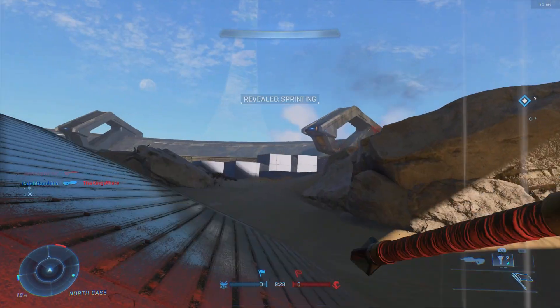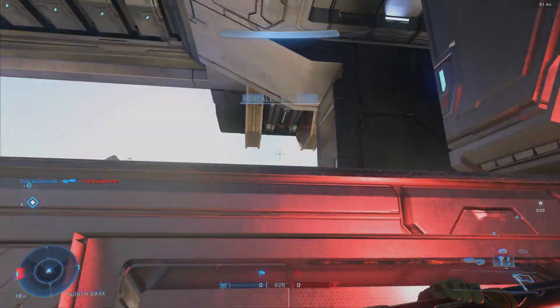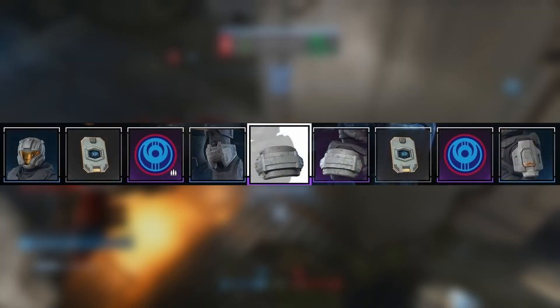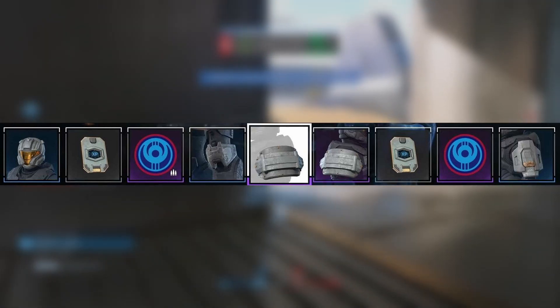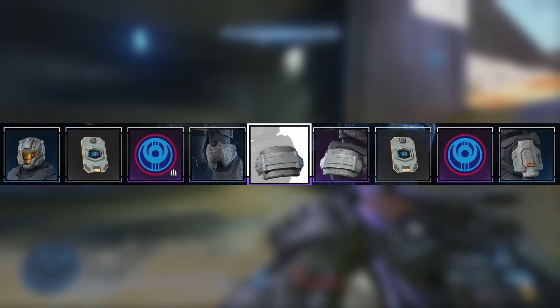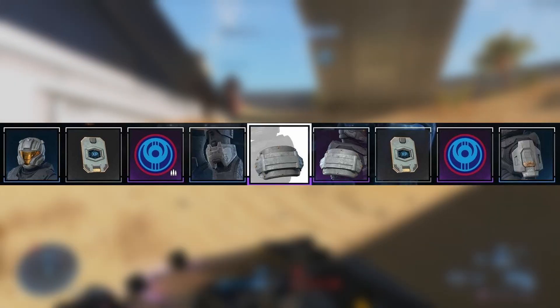The next couple of tiers are a little bit better with some knee pads and the Grenadier shoulder pads, and these look beefy as hell. But tiers 16 and 17 are an XP boost and an emblem — so that is so many tiers that are just padding. With the new added XP system, you are going to fly through this pass, which means you're going to run out of stuff to unlock very quickly.